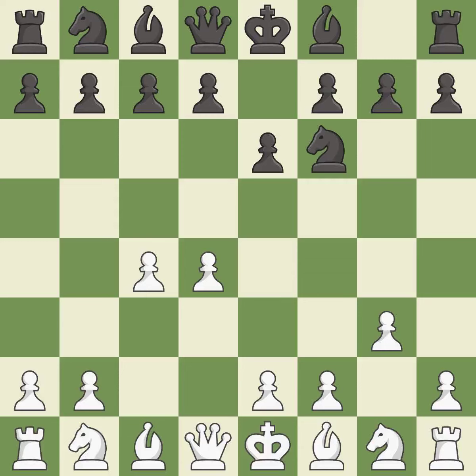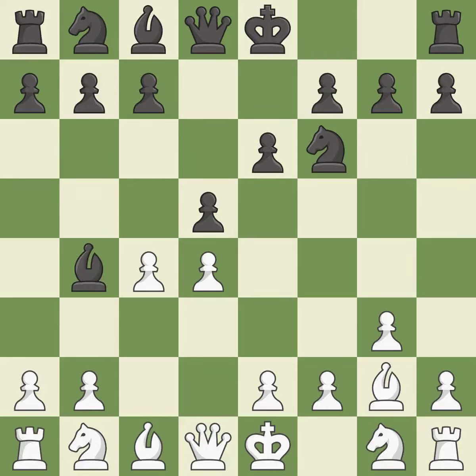The Catalan opening is a slower, more positional opening where white prepares to fianchetto the light-squared bishop on g2, where it will help control the center. d5 takes space in the center and attacks the e4 pawn. Bg2 puts the bishop on the long diagonal in a move called a fianchetto. Bb4 plus develops the bishop, puts the king in check and prepares castling. Bd2 develops the bishop and blocks the check from the bishop on b4, moving it to safety.